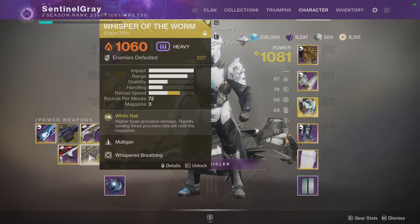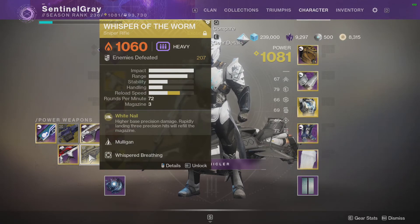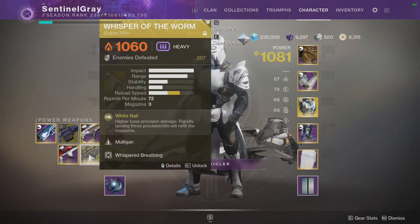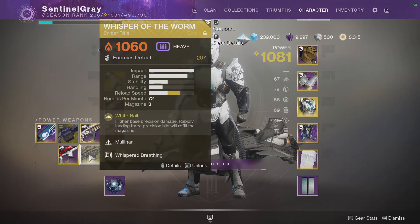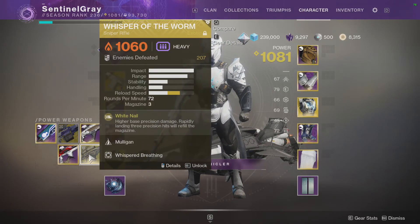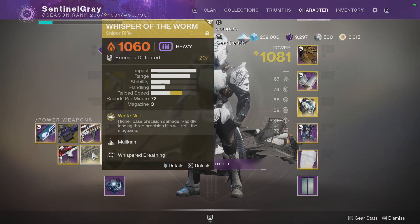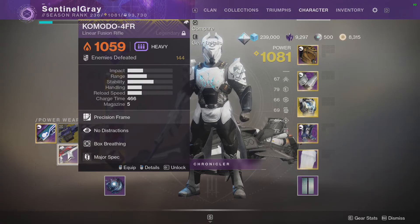Whisper of the Worm — I still believe it's the highest damage crit-hitting weapon in the game. It's worth bringing in regardless if the boss has an easy crit spot, and even if it's not easy, it's worth having just to give it a shot. Probably what my team is going to do is have everybody use a different damage weapon, wipe to see who did the most damage, and go from there. And finally, Komodo — No Distractions and Box Breathing is very good for DPS, usable on both majors and bosses.